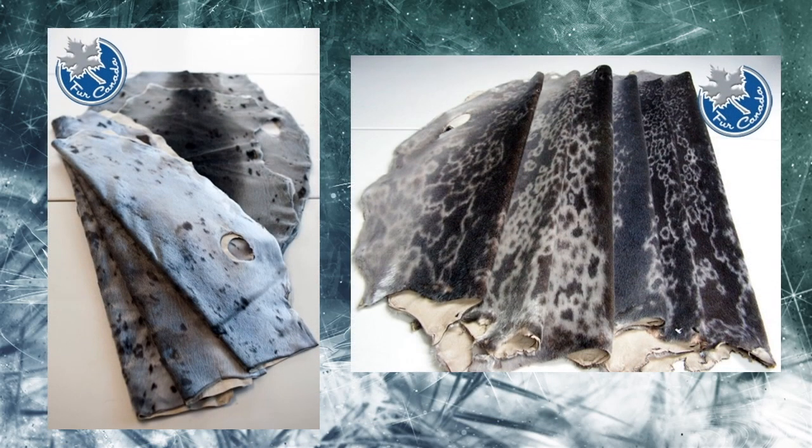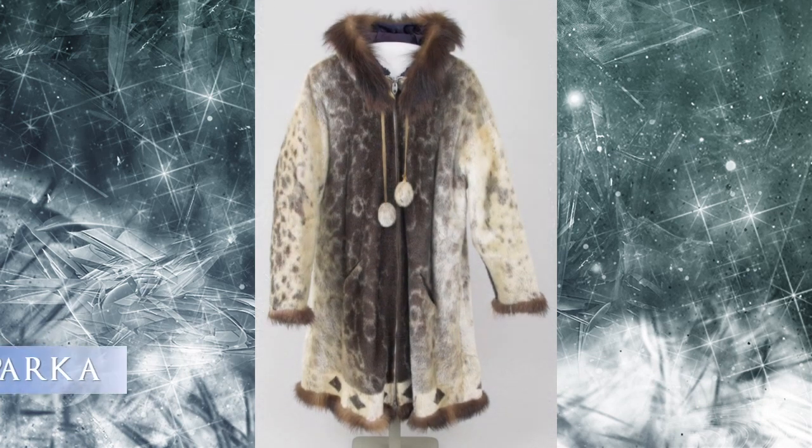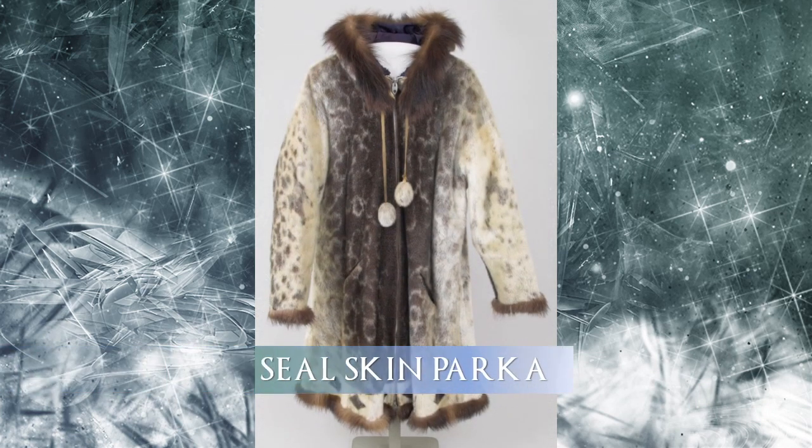On the right is an Inuit caribou fur parka from 1900 to 1918 from the central Arctic, on display at the McCord Museum in Montreal, Canada. Because temperatures in these climates can drop to minus 50 degrees Celsius, they must wear hoods. Here's another example — a man of the Sami people, indigenous people living north of the Arctic Circle in Sápmi, or Lapland in English. On the left are harp seal skins and on the right are ring seal skins. Canadian seals cannot be exported to the U.S. and Mexico because of a ban on seal products, but the UK doesn't have such a ban. Seal was used by indigenous people for clothing because the skin is naturally waterproof.